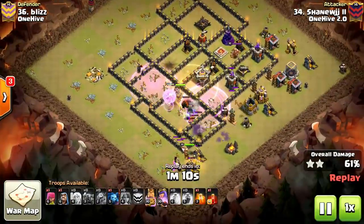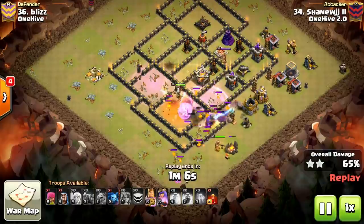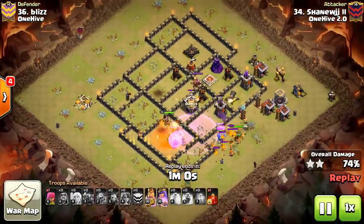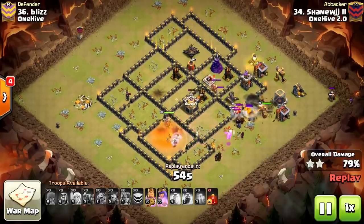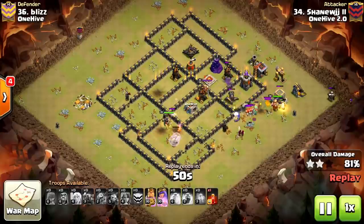We're going to get a nice Lava Hound pop and it's in range of the Queen. Poison was a little misplaced, so we didn't get all of them. As the Kill Squad is making its way towards 3 o'clock, we're in a little bit of trouble, but that Baby Dragon is slowly making its way towards the Lava Pups and will make quick work of them. So no big deal there.